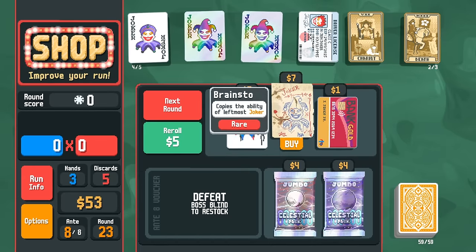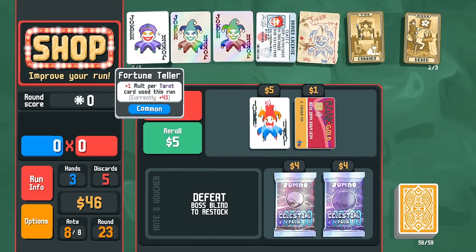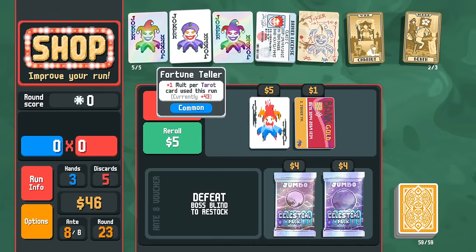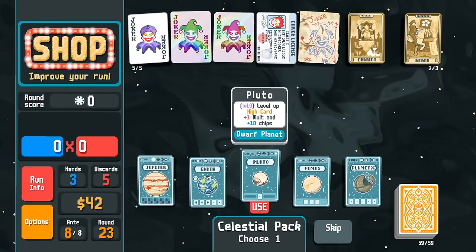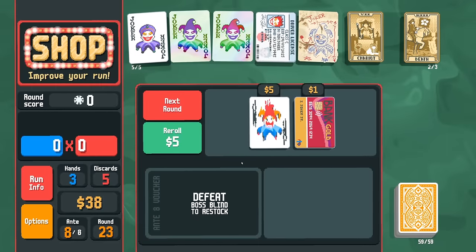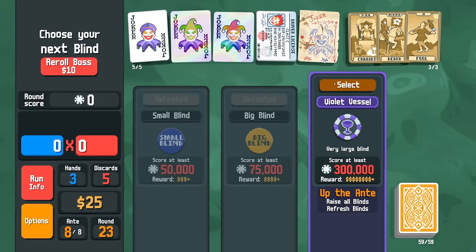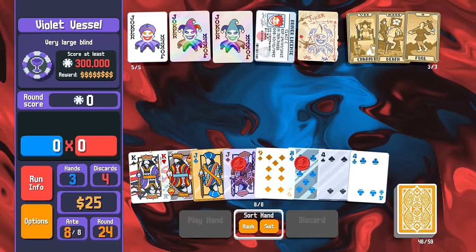I think Card Sharp is the odd man out. The question is: do we copy Fortune Teller, which would give us 86 on the multi? Or we could put one of the Glass Jokers before it — but that's a big waste of the multi. We'll have to experiment. 86 on the base multi is pretty massive. Five of a kind is getting scary too. We're going to absolutely smash this boss — I don't think it's even a question.